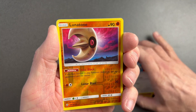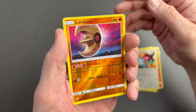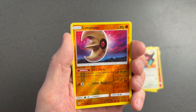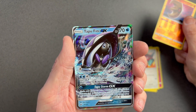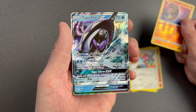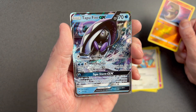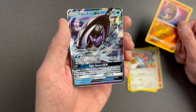Holy moly — it looks like we have something! Okay, this is a reverse holo Lunatone, and the final card is... a Tapu Fini GX! But you know what, considering what this opening has been like, that is actually pretty damn cool. I am chuffed — so glad we got a hit!